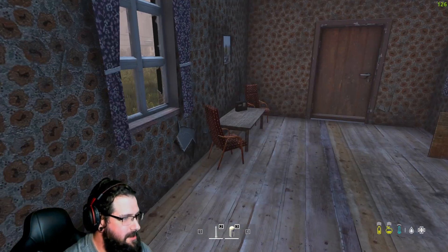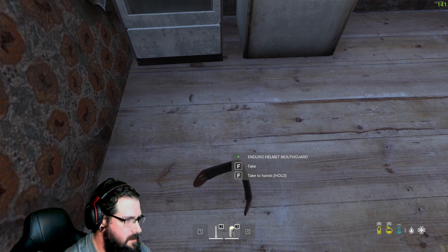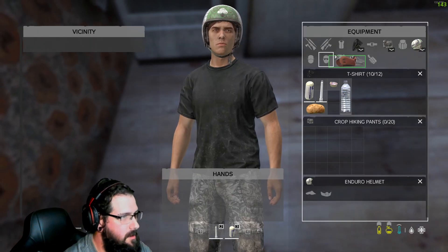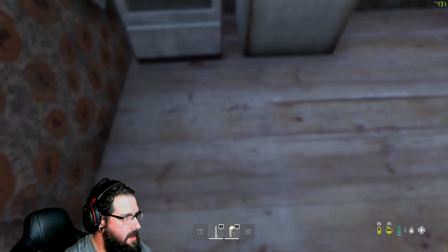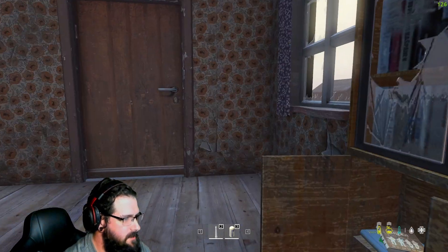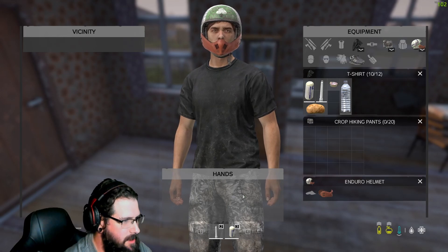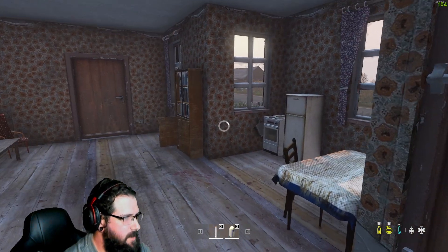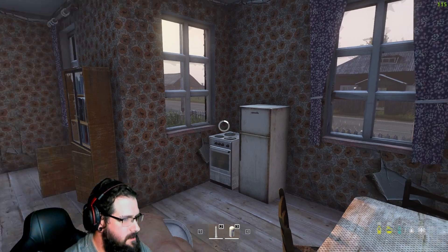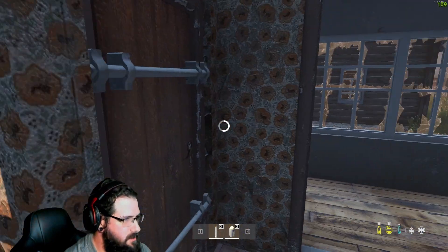Oh dude, a potato! We could definitely use that for a farm. Oh what's this — a mouth guard. It's probably going to muffle my speech, but I don't really plan on talking to anybody anyway. If we meet them right here then I guess we won't have a choice.